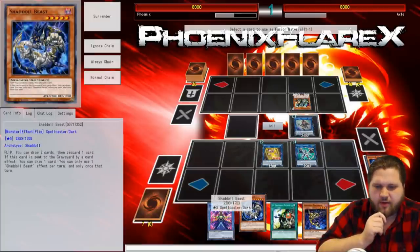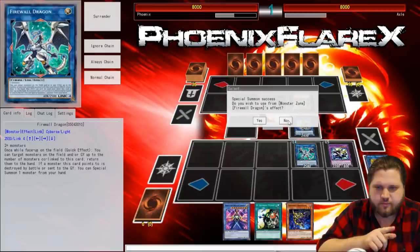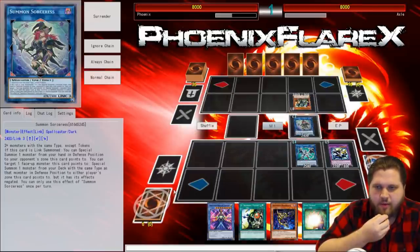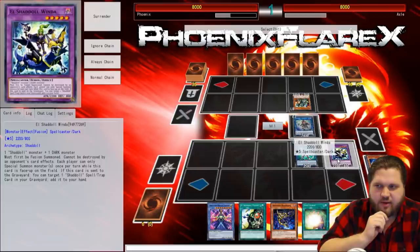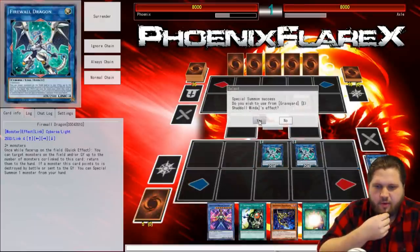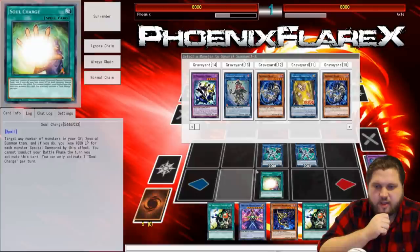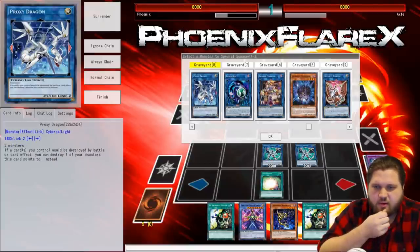I'll get rid of the Beast, because that allows me to draw a card here. I'll use Beast's effect to draw — Soul Charge! That's actually insane, I can use that right now. I'll go with Summon Sorceress and the Winda into another Firewall Dragon. The Winda effect activates — Winda gets to add back my El Shadal Fusion. Then I can just Soul Charge, literally for free. I'll Soul Charge for Construct, Proxy Dragon, and Winda.